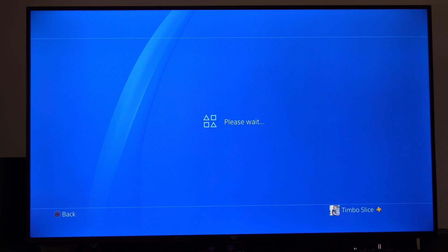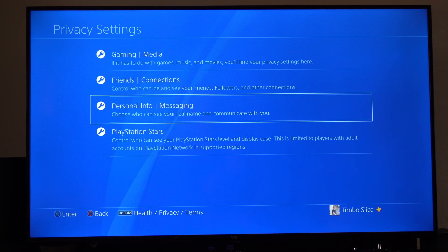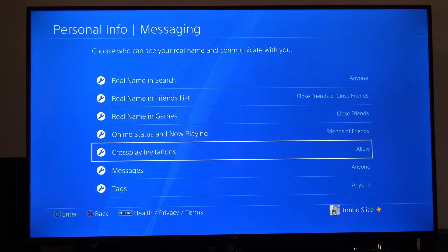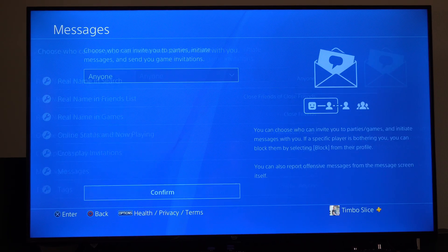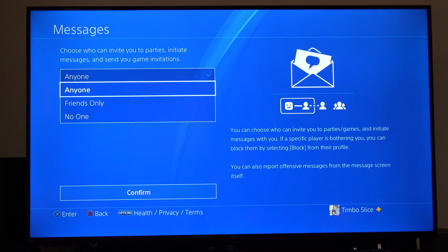And when it does load, we can go down to Friends, and actually let's go to Messaging right here. Scroll on down and we've got Messages. Currently I have mine set to Anyone.